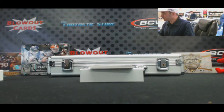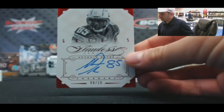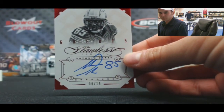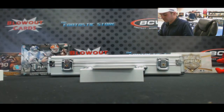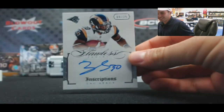Good box so far, guys. Just bring in anything shiny. Eight of 15 — Antonio Gates. That case is just saved when you come back and it's not enough. And nine of 25, Zach Stacey.